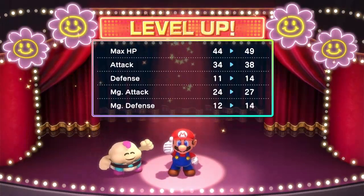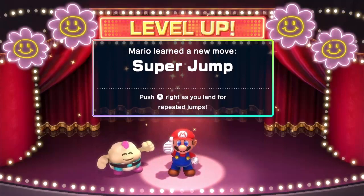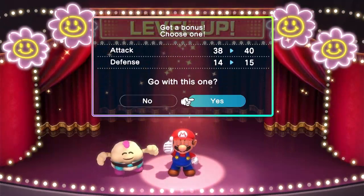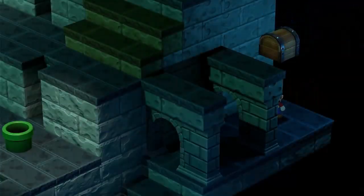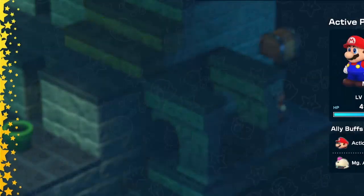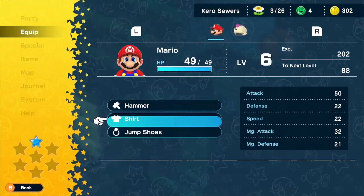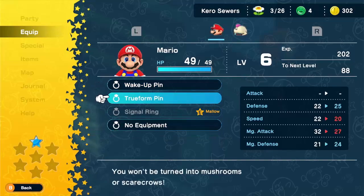I think we've unlocked Super Jump here. No, it's next level — no, never mind, it's level six. I thought it was level seven. Also, my niece — when she goes for a level up, she always goes for the attack power. Should I keep the True Form Pym on Mario? Because it doesn't matter if Mallow gets transformed — he's always gonna use his specials.